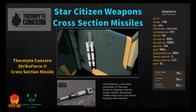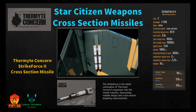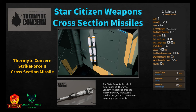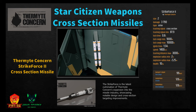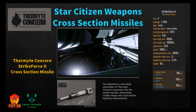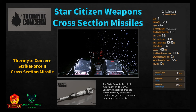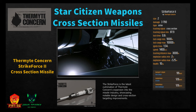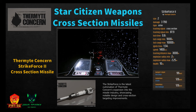The Thermite Concern Strike Force 2 is a size two cross-section strike missile showcasing notable design improvements. It does 3,790 damage with tracking signal 87.9, lock time 0.8 seconds, minimum range 1,000 meters, ignition time 1.5 seconds, speed 1,400 m/s, tracking distance 3,000 meters, and explosion radius 2 to 2.25 meters. Available at PO for 99 Alpha UEC or Area 18/New Babbage for 126 Alpha UEC.